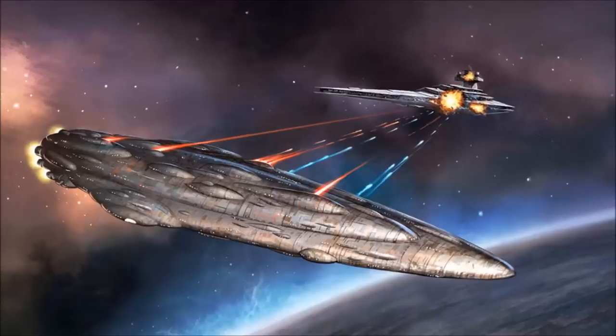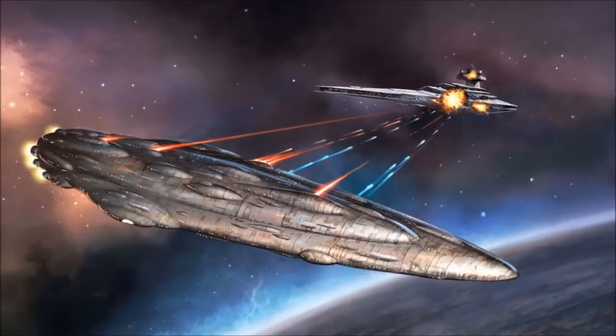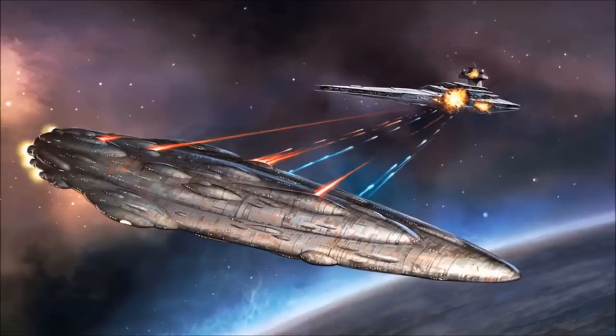Unlike its Liberty-type counterpart, the Home One subclass is configured for broadside attacks, presenting vast firing arcs to the port and starboard that pose a serious threat to even the toughest Imperial warships.